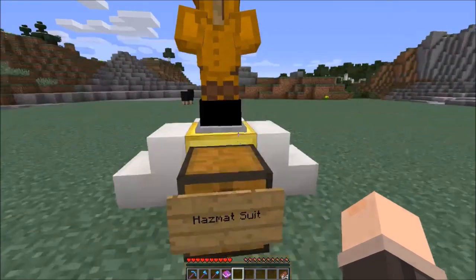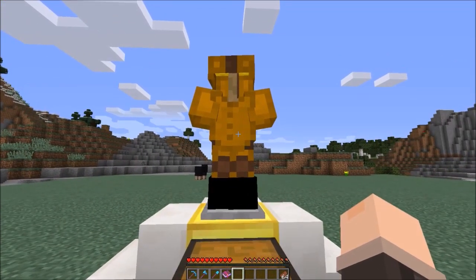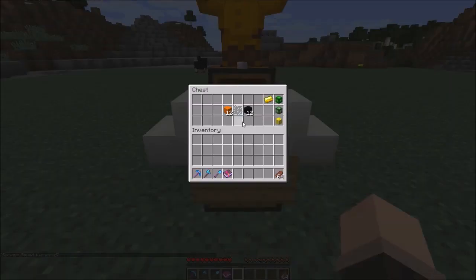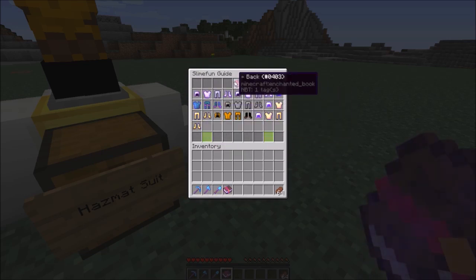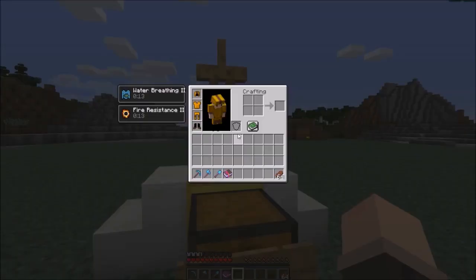Last up we have the Hazmat Suit. Using it just for caving I don't recommend, but it has big importance in Slimefun and gives nice potion effects. It's made using 12 black wool, 12 orange wool, and 1 glass pane for the full set - the glass pane is used for the helmet. Putting it on, as you can see we get Water Breathing II and Fire Resistance II.